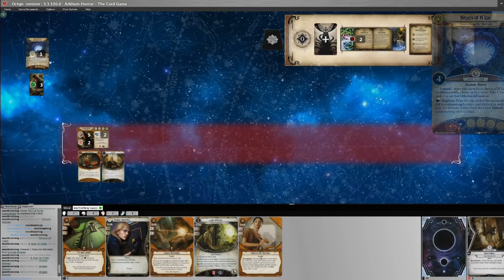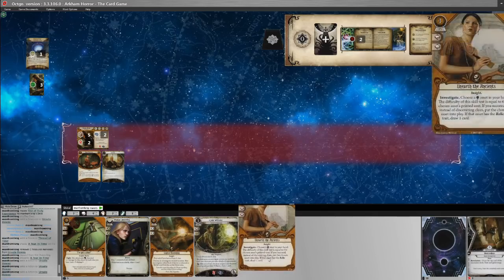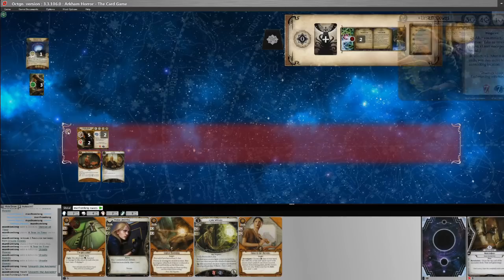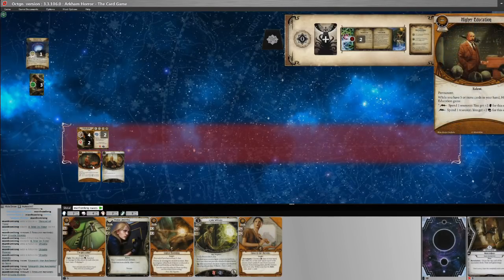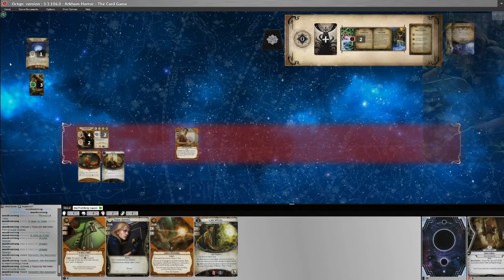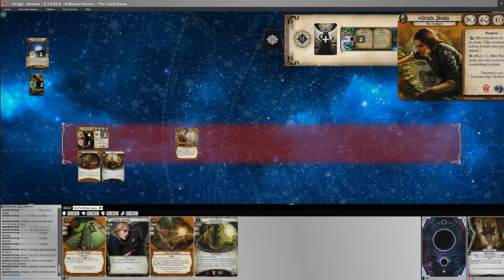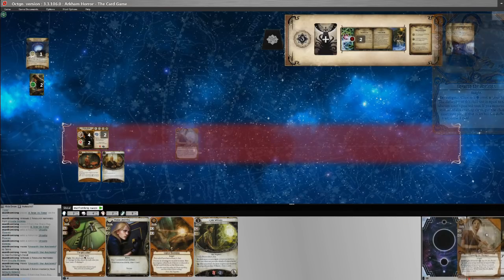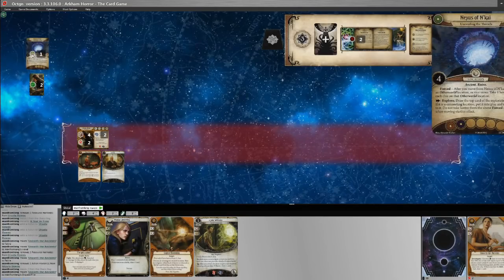It's our turn again. We need to grab this clue and get moving. We have Unearth the Ancients — I'll commit that to the skill test. I'm going to spend one resource to boost our intellect by two with Higher Education, then commit the card. We go four, five, six, seven, eight versus four. Chaos bag says minus three — glad we did that, otherwise we'd definitely be failing. We grab the clue.